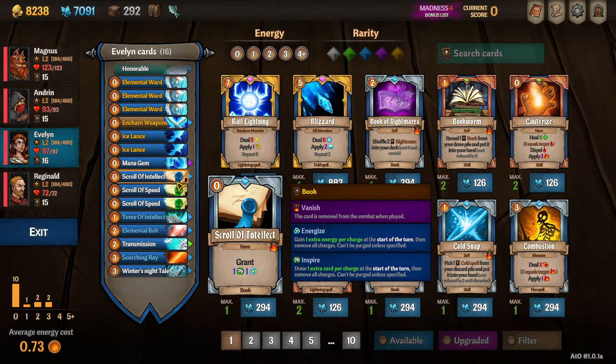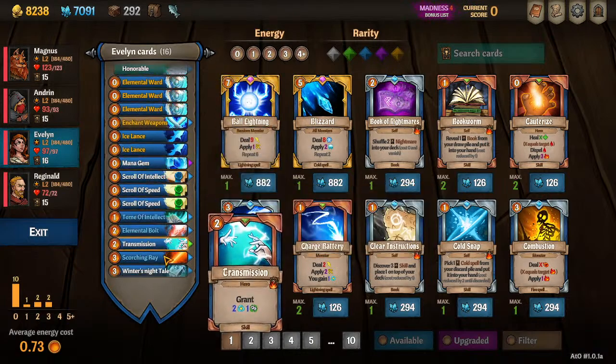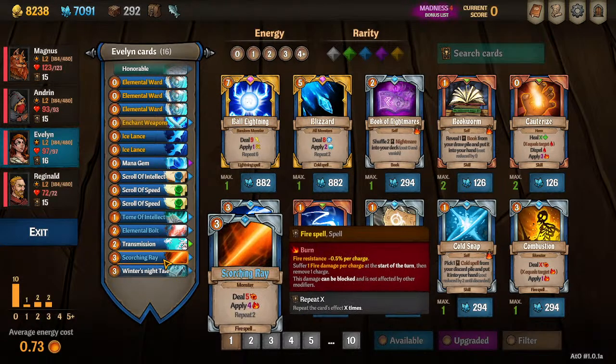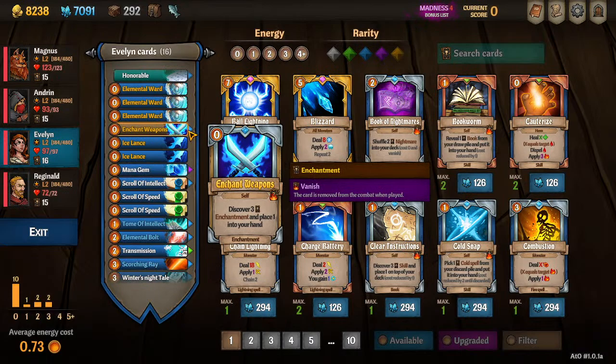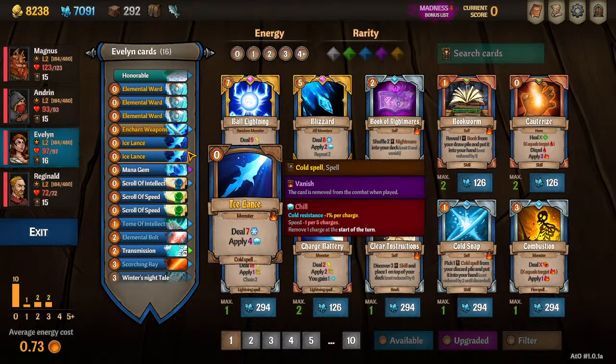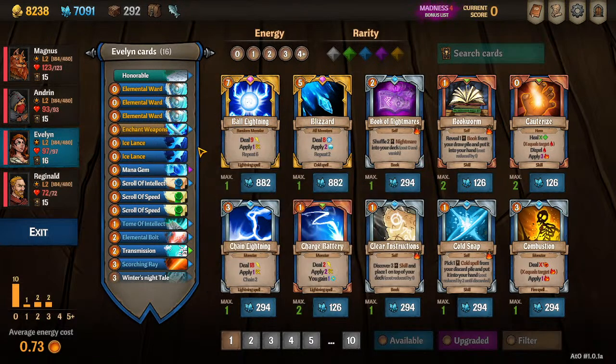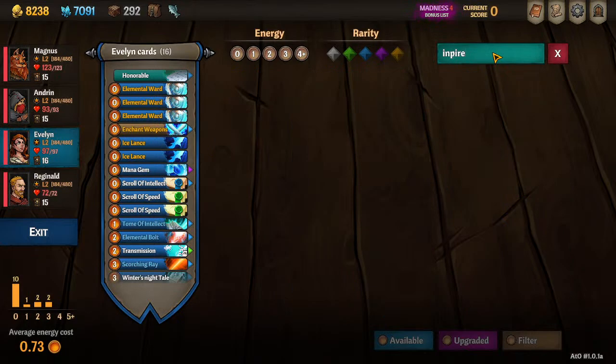For Act 2, you can see I have 16 cards — I don't recommend 16 cards. I have this here to show what the base 14 are, and then I've got one for burn and one for frost depending on which you lean into. We still have the Wards. Enchant Weapons is a fantastic card. I still have Ice Lances for now; if you've picked up something better like more Scrolls of Intellect, go for it. And this is where I want to talk about Transmission being a bad card — you want Inspire instead.